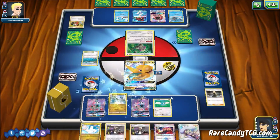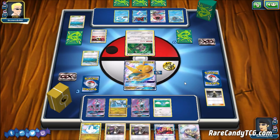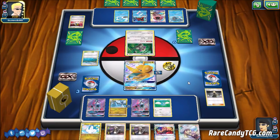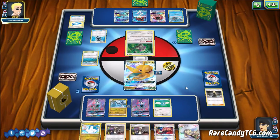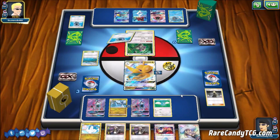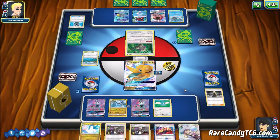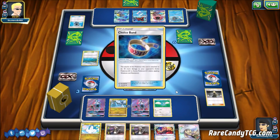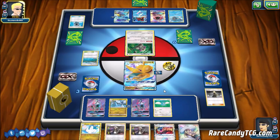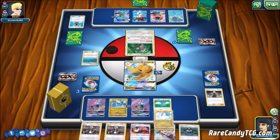We get down a Choice Band on the benched Dratini and use Cynthia to thin our deck. Not a great hand — but next turn we can get Altaria down and play Lily. We're in an awkward spot with an odd prize count: we need to knock out one more GX and one non-GX to win. I would have liked to soften up this Oranguru. Our opponent is getting energies in play, using Aqua Patches, and using the Instruct ability — pressure is mounting.